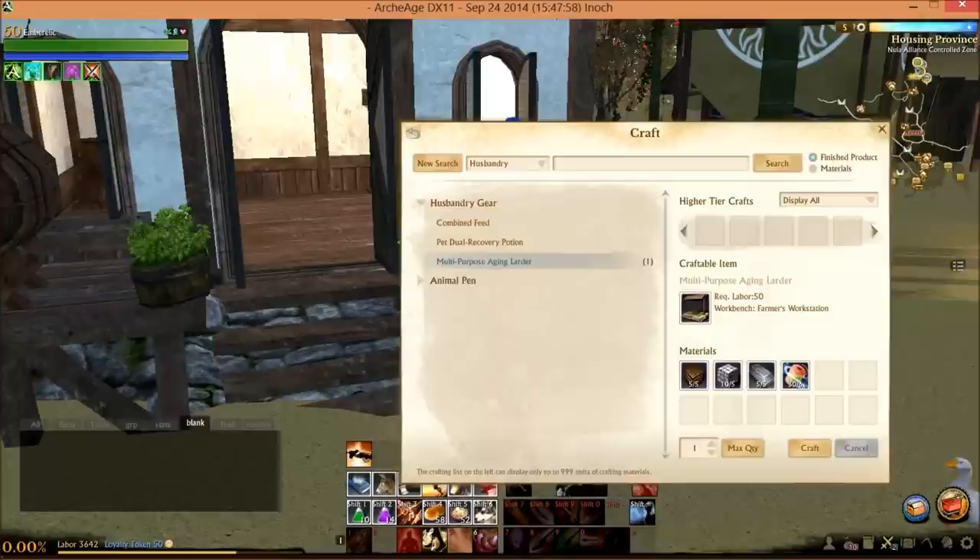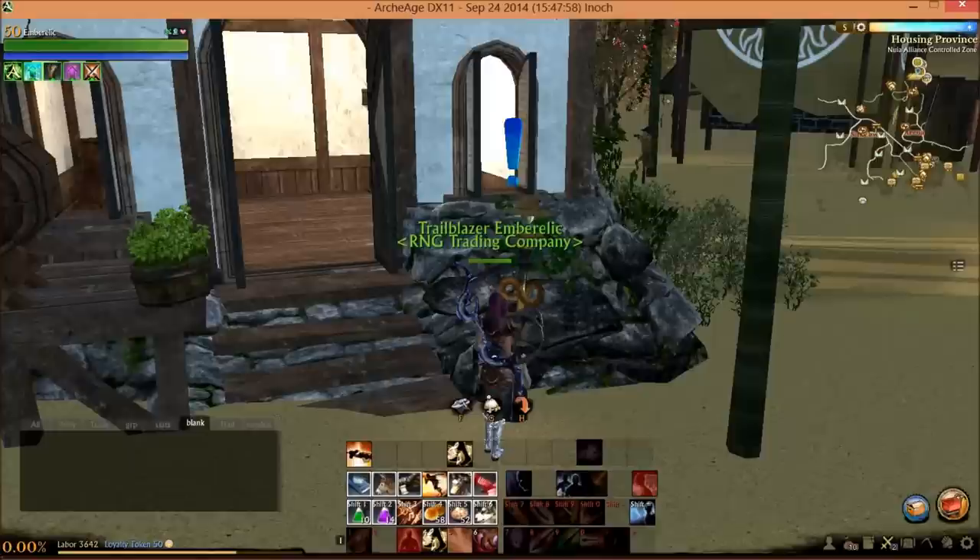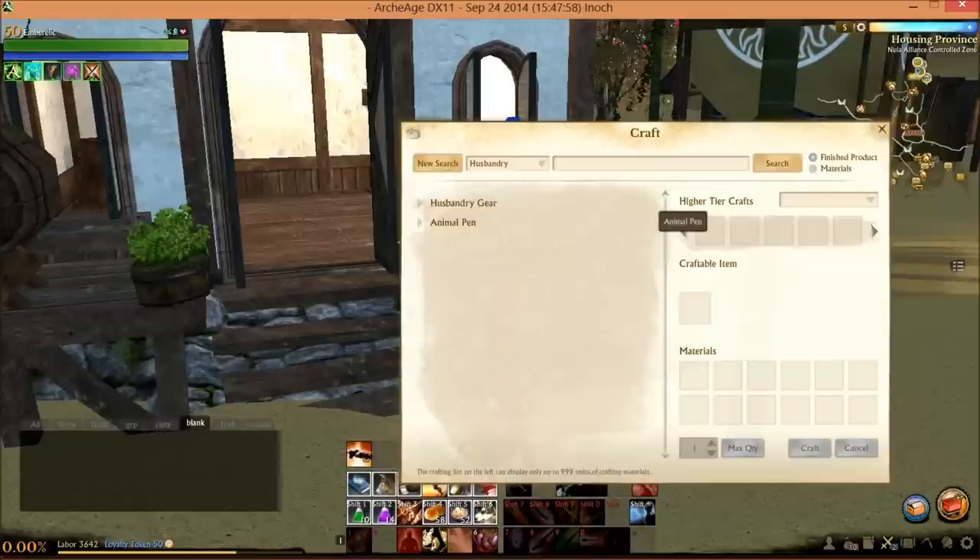I'm going to go under husbandry because you don't need proficiency to make it, and let me just double check and make sure I have what I need. I'm gonna do the aged saff, so 40 cultivated jensen and 20 olives. I'm pretty sure I have it — and yeah, I have it.